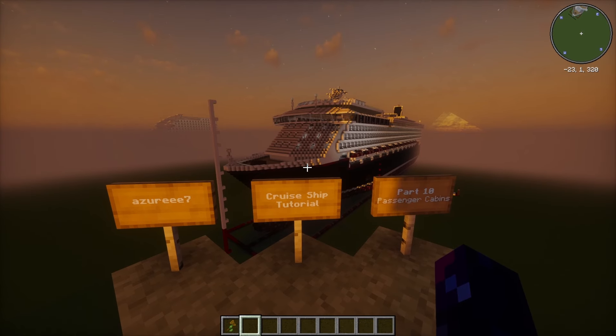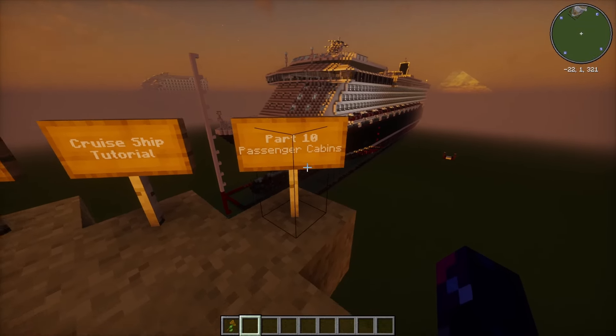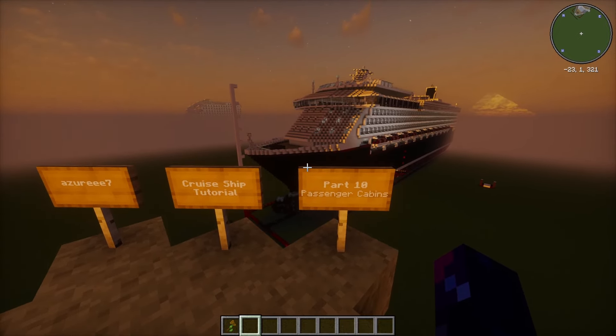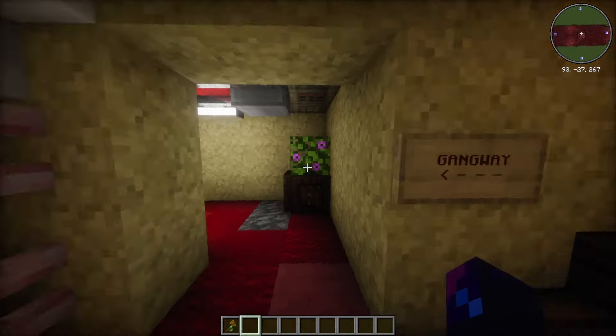Welcome back to the cruise ship tutorial. Today we are doing part 10 which covers the passenger cabins. This is the first real episode where we're actually doing a passenger deck and not just the elevator lobbies. Last episode we left off at the crew deck — if you missed it, the link to the full series tutorial is in the description.